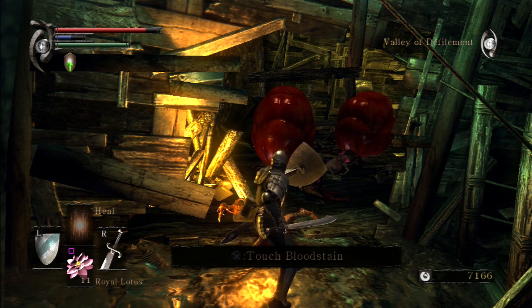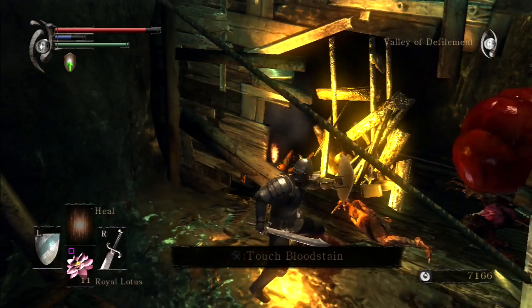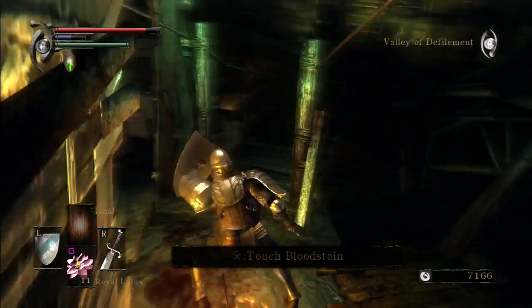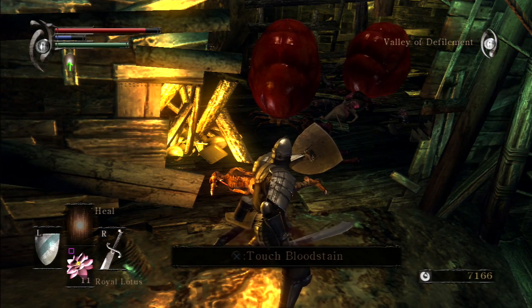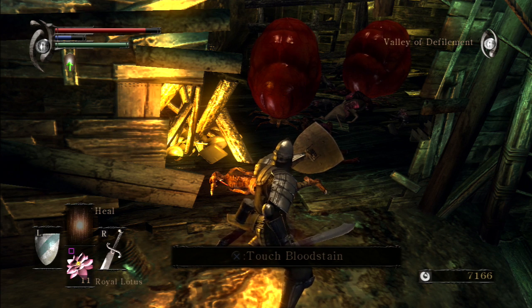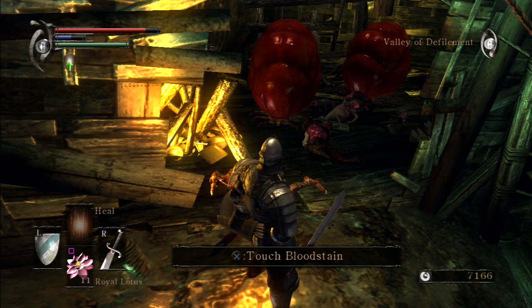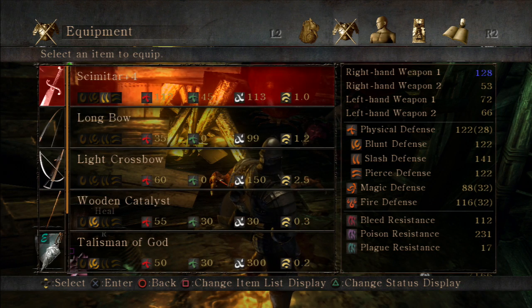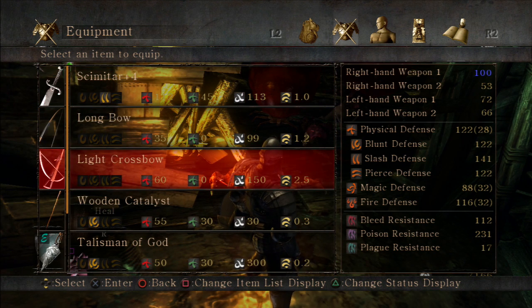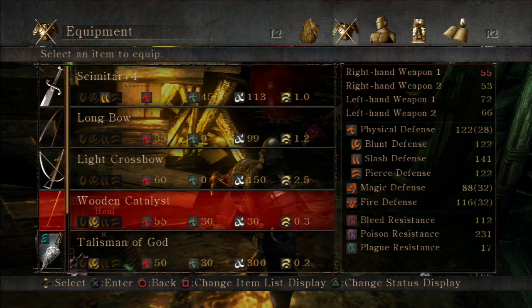These red throbbing bulbs are poisonous — we've got the Royal Lotus and I'm hoping that's good enough. These bulbs basically release some insects, and I can't really take out these insects with this sword. Let's have a look at our equipment — let's see if we've got anything else. We need a long pokey stick really and I've not got one.